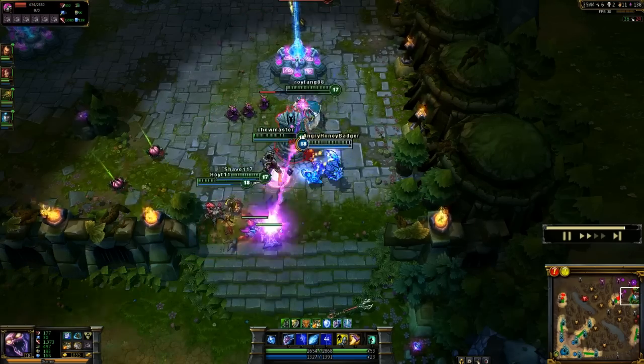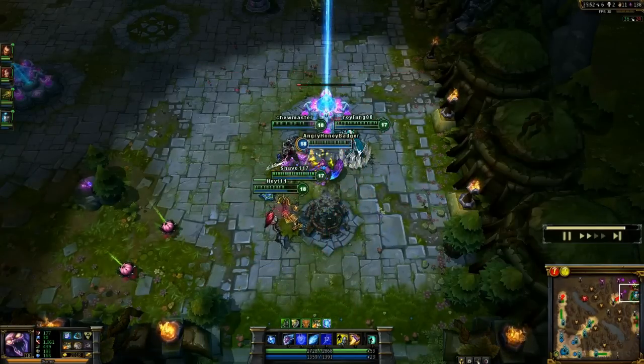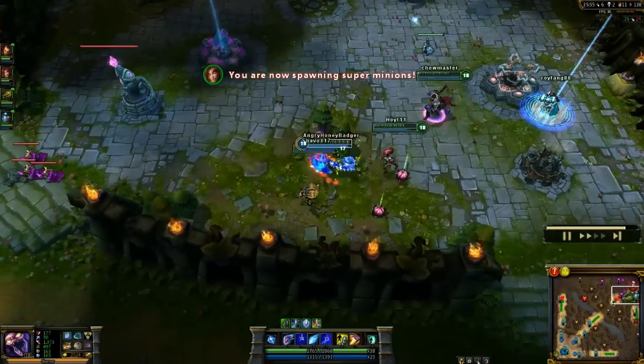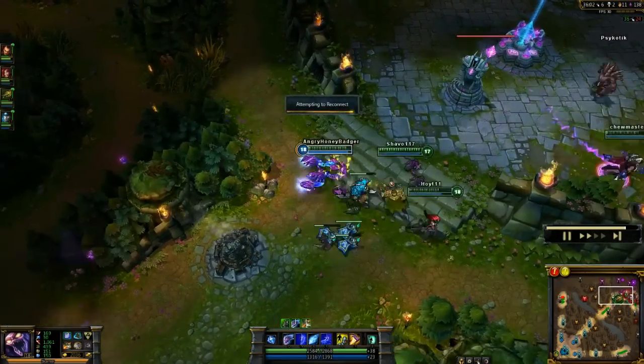You're Skarner — speed yourself up with your Exoskeleton, move in with your Impale, which is your ult, grab them, and pull them out. Then the minute your ult ends, use your Slash and start slowing them. As much as those don't do tons of damage, because your ult doesn't do that much, it doesn't matter — your ult is for more of just the utility of it.